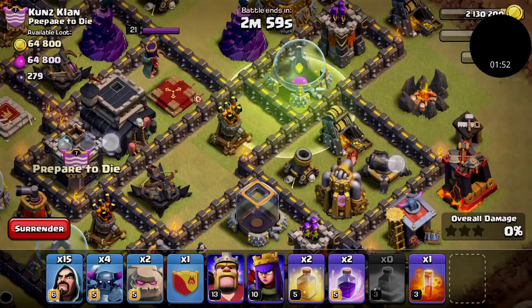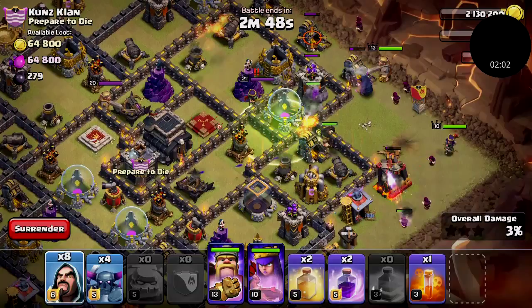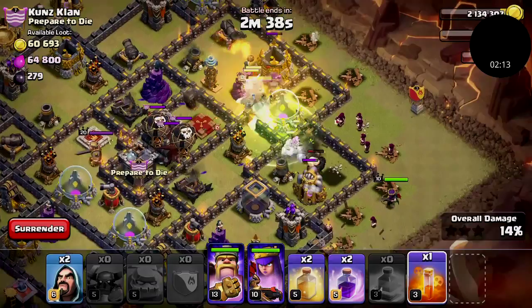Alright, let's go! Drop some archers right over here to get this thing out of the way so it can go straight down the middle, just the way I want it. Yep, they went down the middle just like I want. Here comes the Clan Castle — troops are out. I'm gonna drop my poison spell.